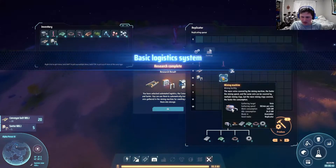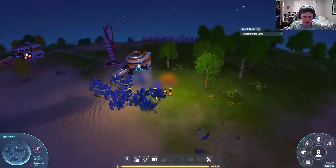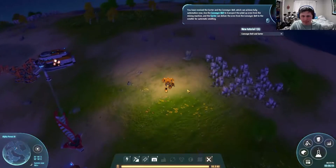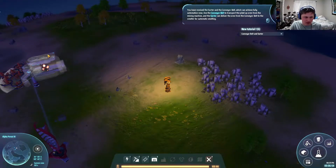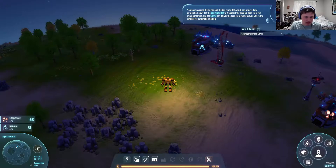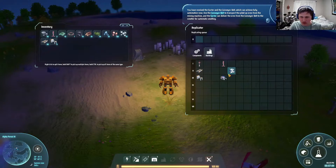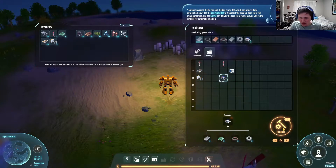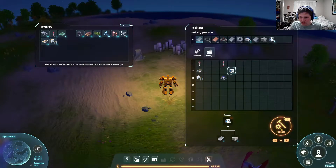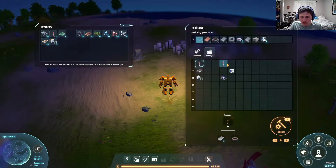Speaking of mines, how many can I build right now? One. You have received the sorter and the conveyor belt, which can achieve full automation. Use the conveyor belt to transport the ores from the mining machine, and the sorter can deliver the ores from the conveyor belt to the smelter for automatic smelting. First though, I think I'm going to build a couple more miners, and then I'll want four smelters.